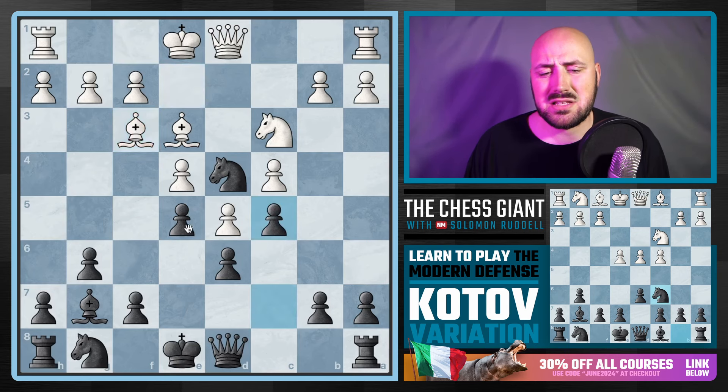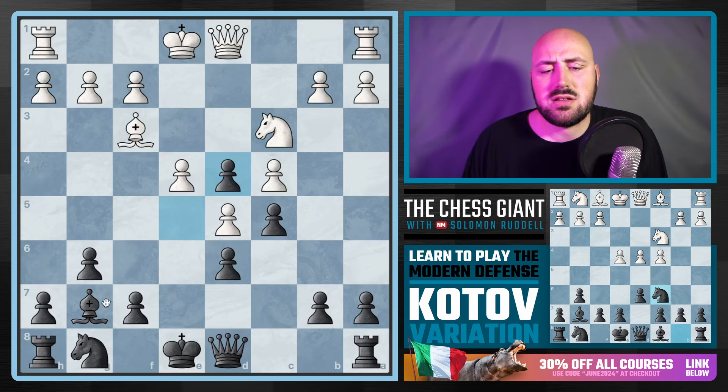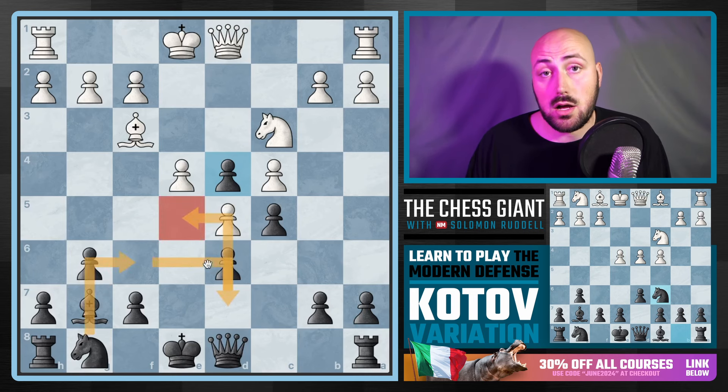I kind of like E-takes just so the scope of this Bishop gets a little bit further instead of being locked in by two pawns — now it's just one. E5 also becomes a spot where our Bishop could drop in at some point, as well as one of our other pieces. Maybe our Knight finds a spot on E5.